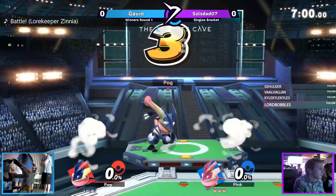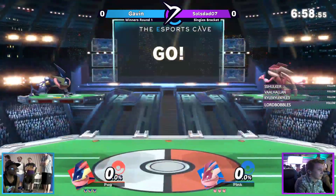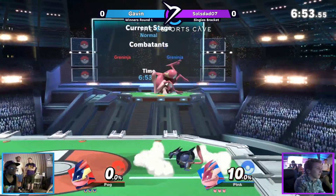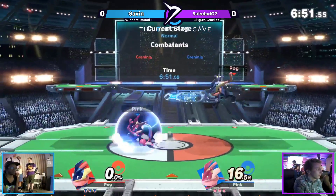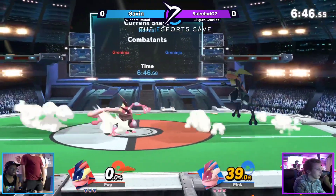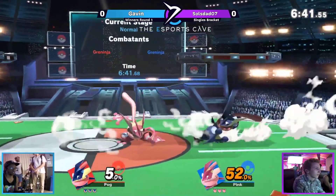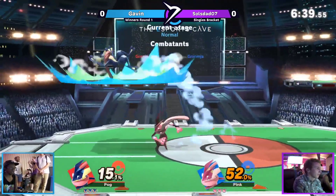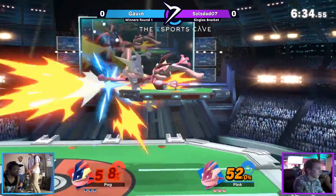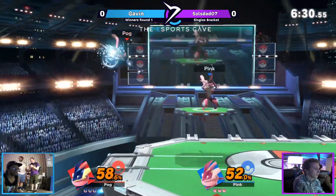All right, here we go ladies and gentlemen. I actually don't know which one's Gavin and which one's Sol's dad. If the chat can help me out, I can switch them. For now I'm just gonna say Pink Greninja and regular Greninja. Actually, the pink one is Zax's Lorax — my bad, let me fix that right now.